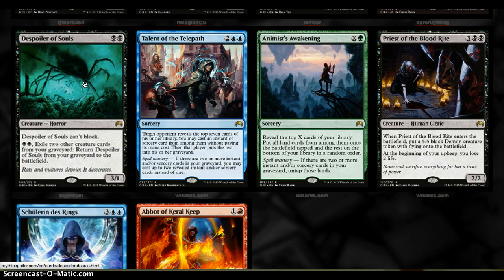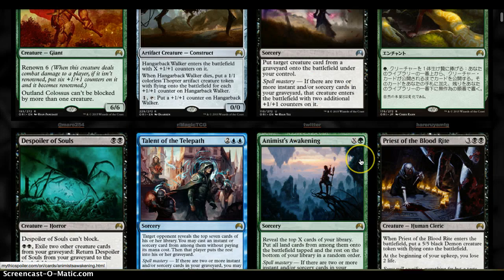Despoiler of Souls is 2 mana for a 3/1 that can't block. For 2 mana, exile 2 other creatures to return it from the graveyard to the battlefield — a nice effect you can do at the end of your opponent's turn. A 3-power aggro creature for black at 2 mana seems good in Standard and Limited. The recursion ability is fine, and it also prevents reanimation, which against certain decks is very nice. In the Standard and Limited environment, I think it'll do work.